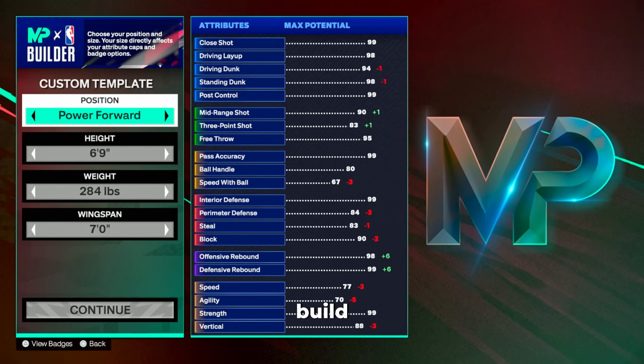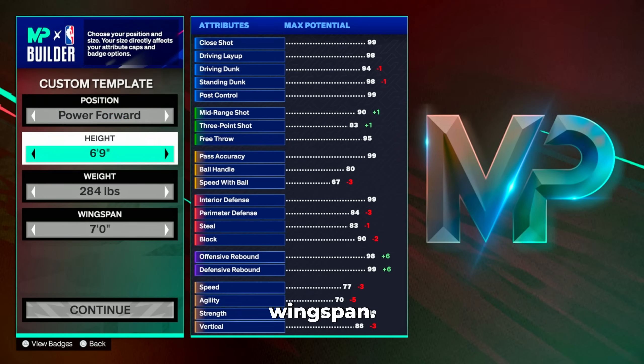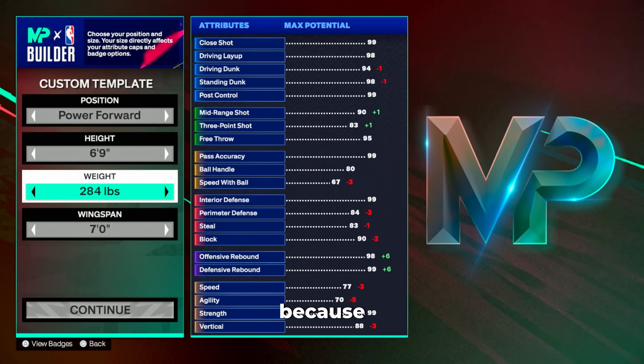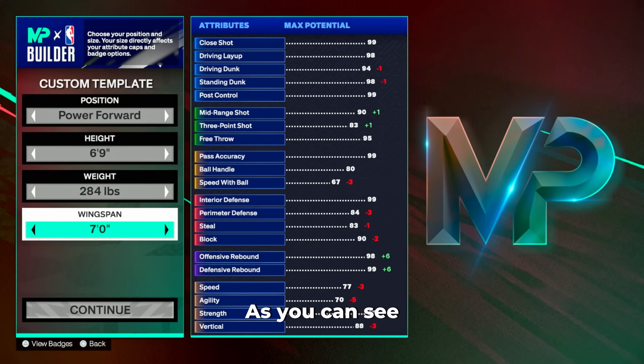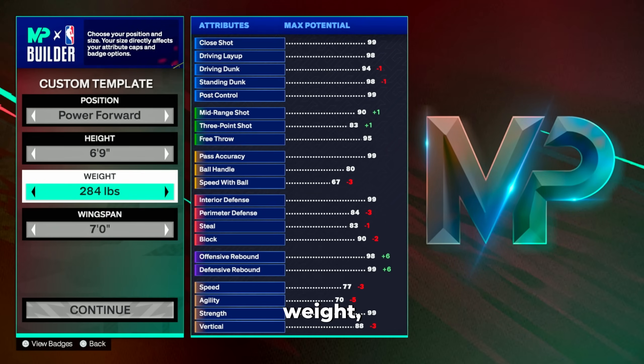Up first you're going to make your build at power forward with a 6'9 height, 284 pounds, and a seven foot wingspan. This 284 weight is super important because it allows us to get a 99 defensive rebound as well as that 83 three-ball with the seven foot wingspan. As you can see, when we change the wingspan it goes between 83 and 84 and we lose rebound — so we're keeping the seven foot wingspan, and if you change the weight you won't be able to get a 99 defensive rebound.